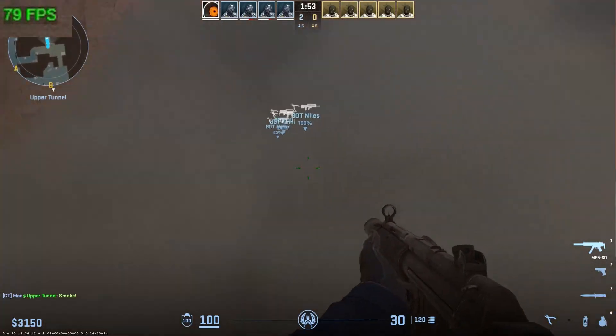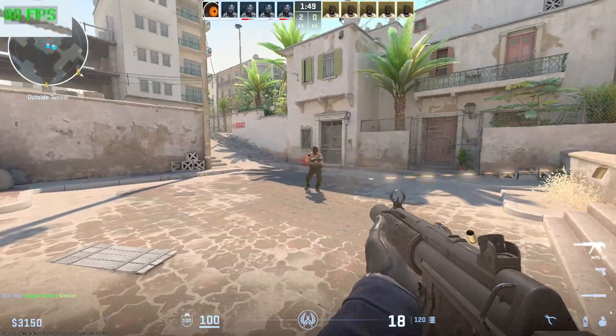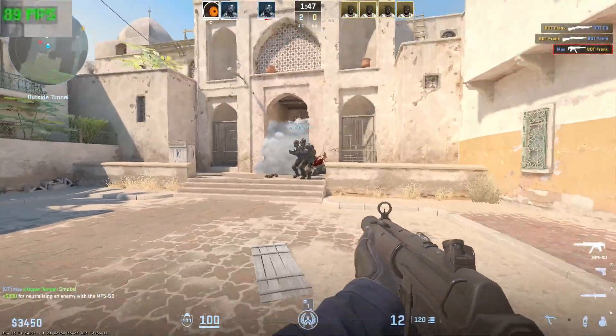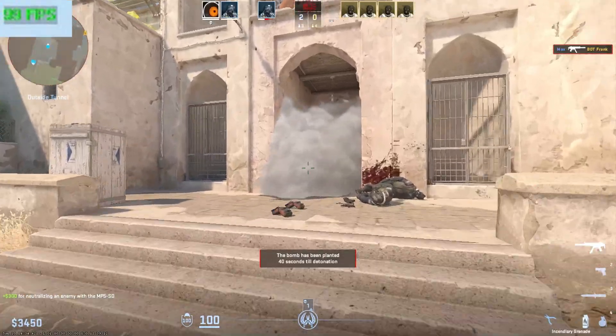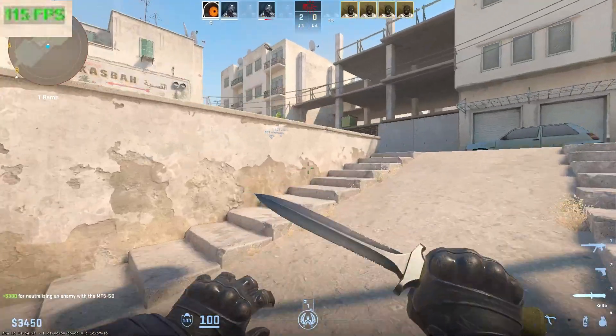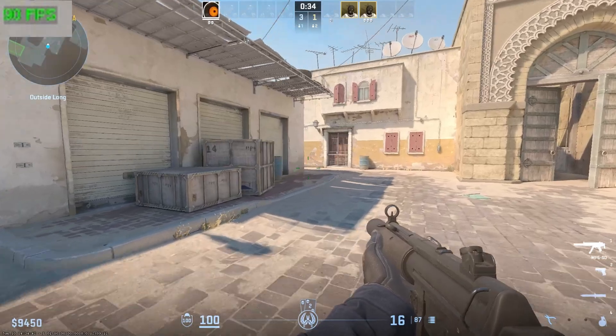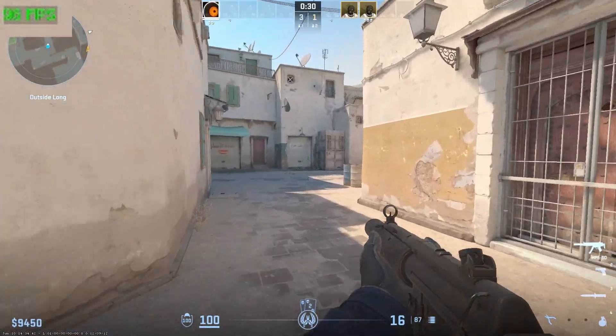Let's take a look at what upscaling gives us. By default the game offered the balanced mode. With it, it's visually noticeable that the image is built from a lower pixel count, and you can see that distinctive shimmering. But there was no increase in framerate — maybe a few more frames in the smoke, but the average and maximum values remain the same. Even in performance mode, where upscaling is done from a 540p base, the counter showed the same results.